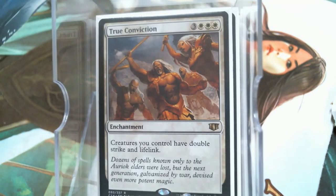Through Conviction almost seems redundant and I may actually take it out, but just the blanket Double Strike and Lifelink, you know. The blanket enchantments I tried to stay away from, but this one was just too good — and it was another quarter bulk rare box find.